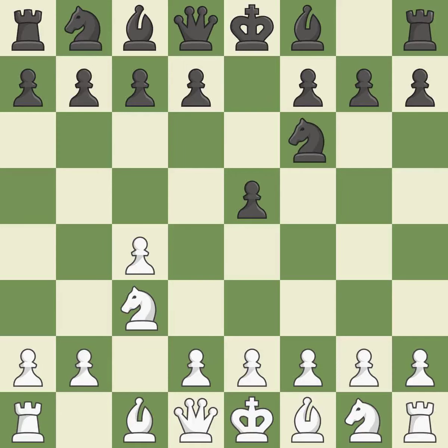A knight is developed, the d5 square is under control, and the e4 square is attacked by nf6. The bishop will be better off as a result of this. By developing a bishop from its initial square, this activates it. In the English opening,